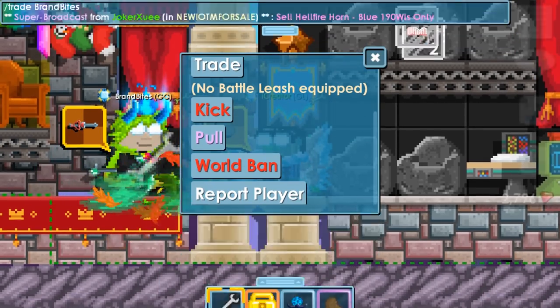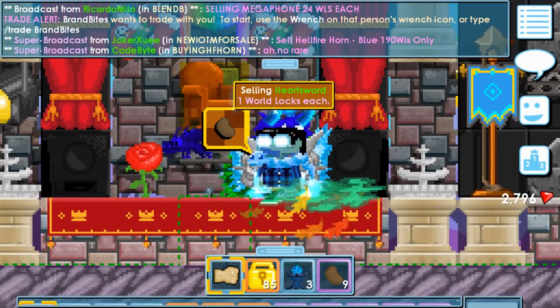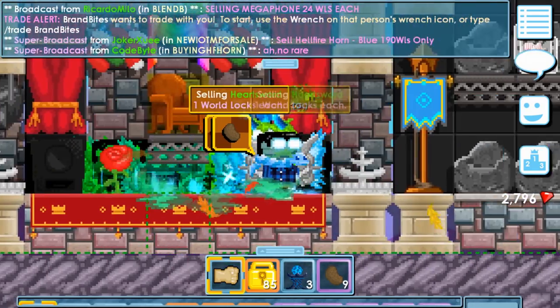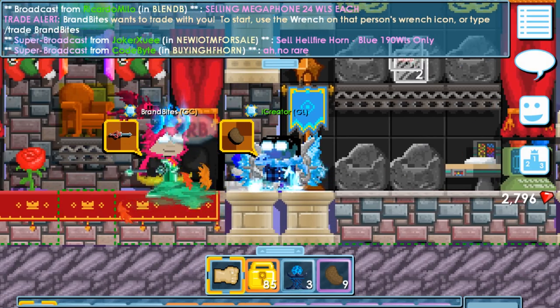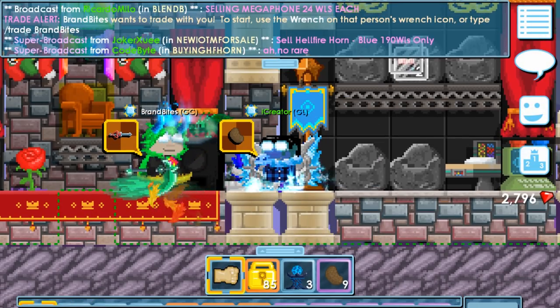Hold up. Oh, I can stand on top of you. Yeah, stand on top of me. Dude, this is lit! You see me? Yeah, you're selling hardsword for one warlock. Yeah, it's cool right? Instead of spamming — it's like a portable sign that you can hold, and you can trade.